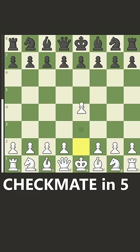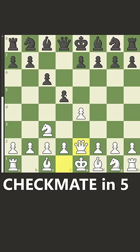I just got checkmated in five moves. It started with e4 and then c6, the Caro-Kann. Now knight to c3 and black will play d5. Now you play queen to e2 and they're going to capture the pawn here and you take back with your knight.